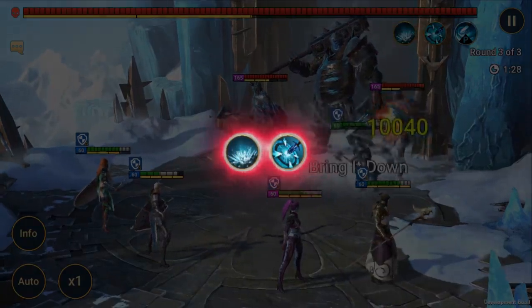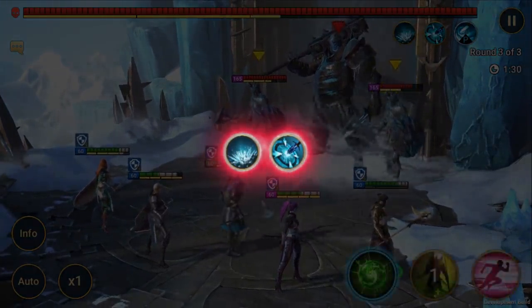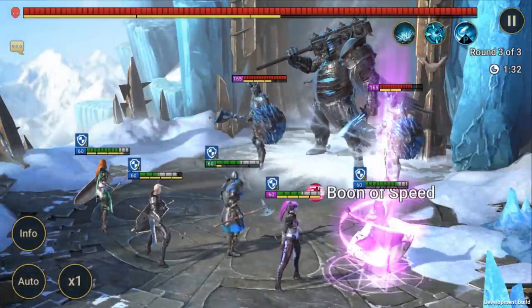Klysis' first two skills are pretty straightforward — they're both AOE. One of them, Numbering Chill, also decreases the accuracy of your champions. So if you've got some debuffers on your team, they're going to come in handy in countering that.